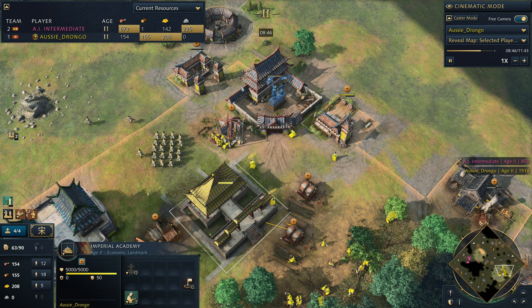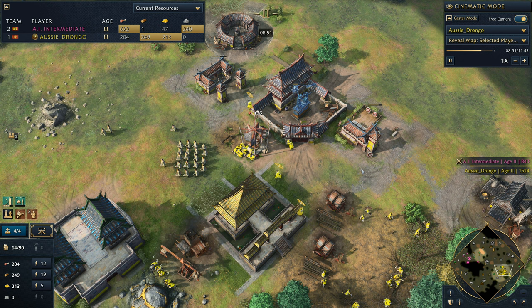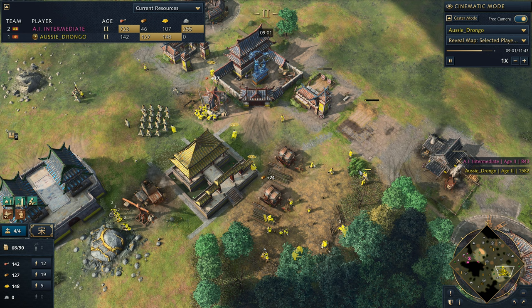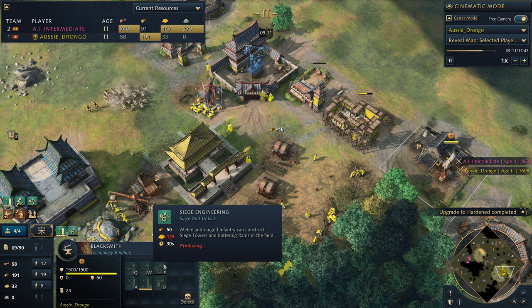Always build your production buildings within the radius of your Imperial Academy. I'll try to show you guys exactly how to do that at the end of this video because there's a very specific way to do it - there's a rule you should follow with it. At this point we're picking up our upgrades where possible. You can see we're also getting Iron Undermesh and siege engineering. You don't want any downtime on these because you are going to be pushing out soon - even in 30 seconds you're going to be ready to roll.